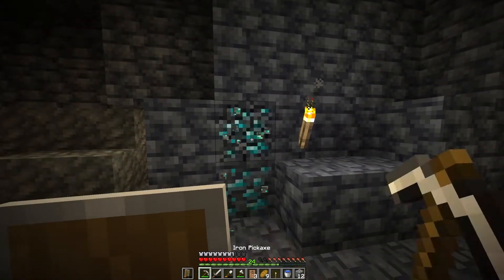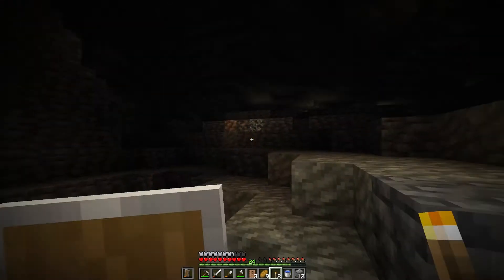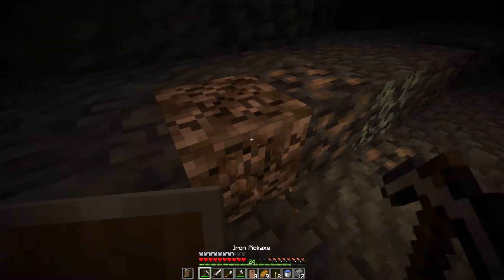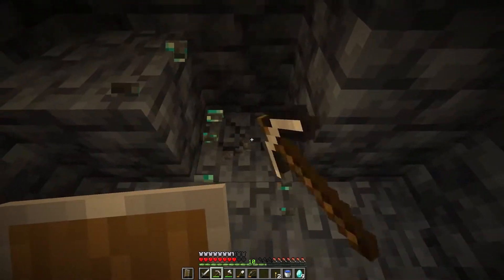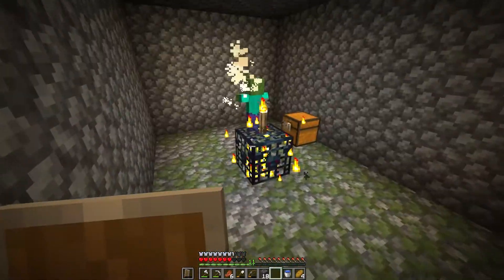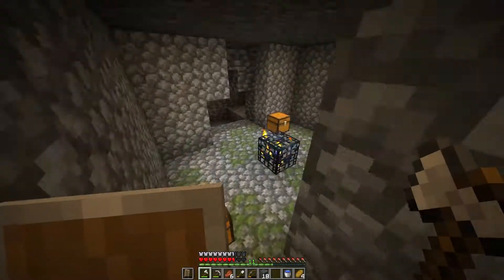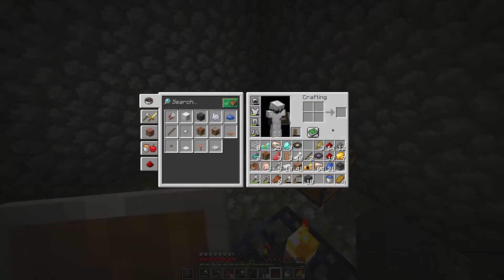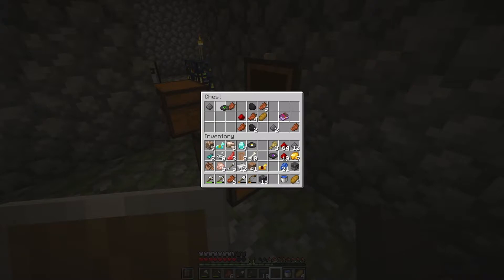Hey, more diamonds! A two vein — wait, is it a block of raw? No, we got the bean block! Oh my god, there's even more diamonds. What a loot spot, this is crazy. We got a saddle — that's pretty cool. We got two CDs. Oh, we got Cat — disc 18, that's pretty cool. Wait, oh my god, even more diamonds — it's a three vein!